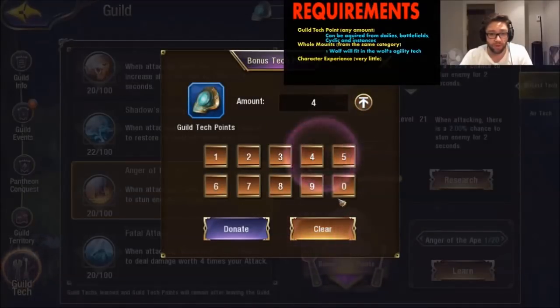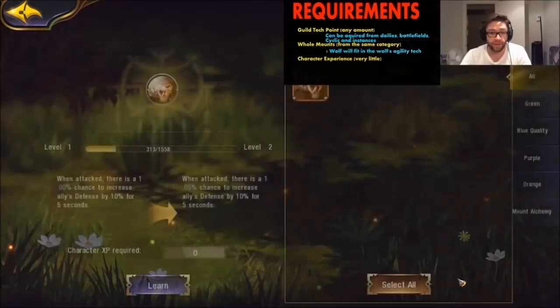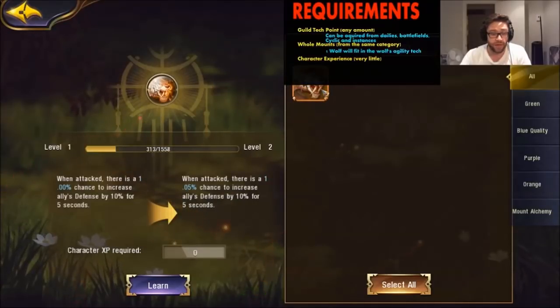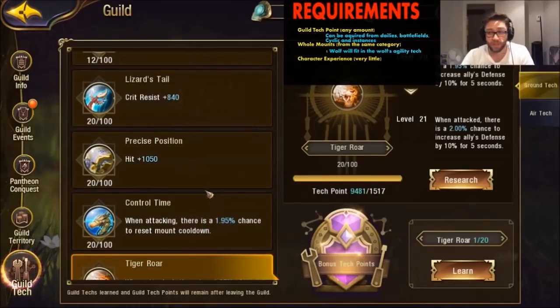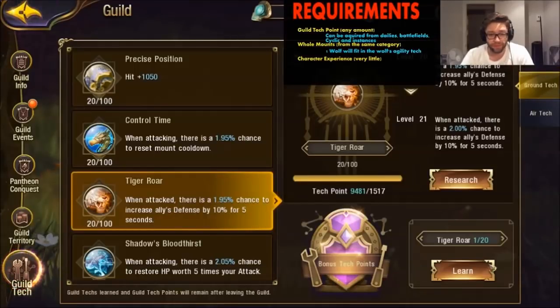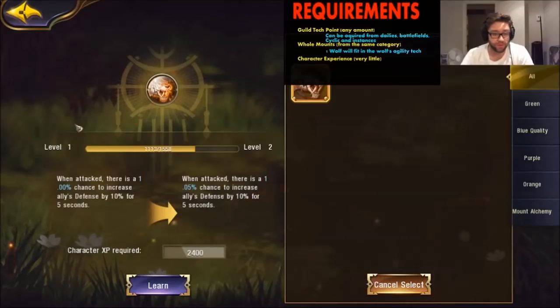You can donate all the maximum or just half of it. Once that's done, in order to learn you have to use a whole mount — you'll be donating a whole mount. If I click here and I say learn, I'm going to use a whole mount. So you have to be careful which mounts you're donating because you could lose a good mount. For example, there's a saber tooth called Tiger Roar — you click on that to donate it.